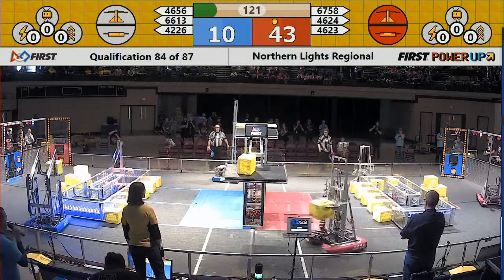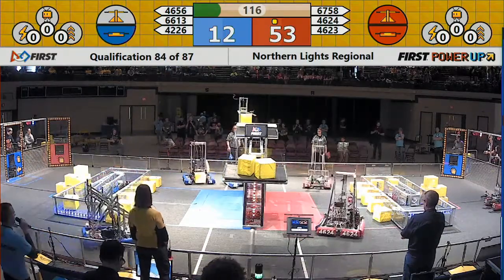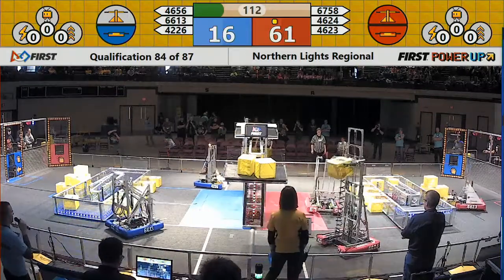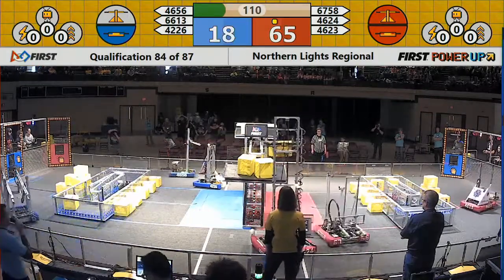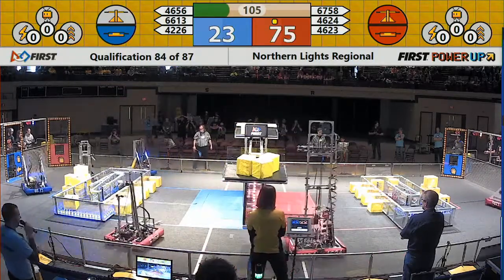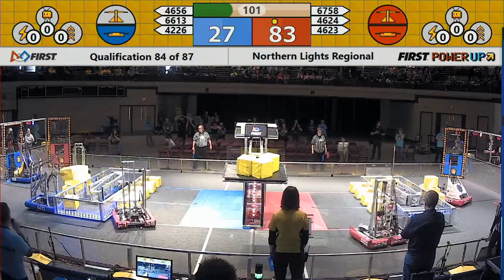Blue trying to follow up. Second cube on the red switch. Second cube on the red half of the scale. Rock Solid Robotics — they place a cube for the Blue Alliance on the scale. But Rebel Alliance makes it a third up there for the Red Alliance. They maintain ownership.